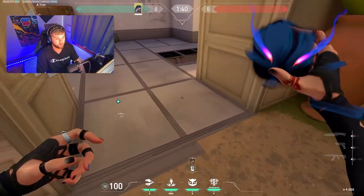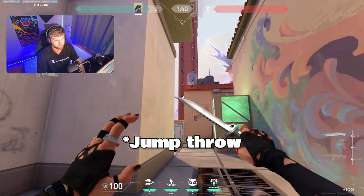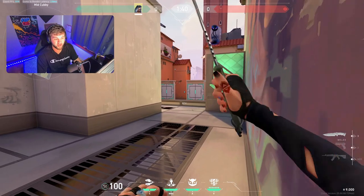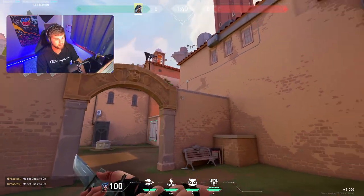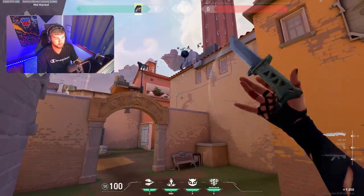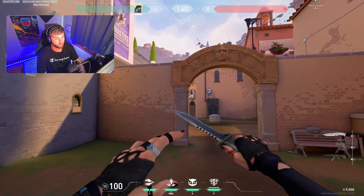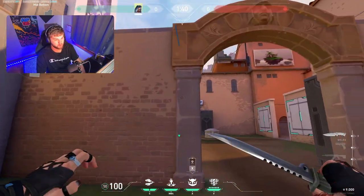If they start to shoot that one, you can throw another one over there. There are so many different haunts you can throw — it's about being creative and understanding that tops of buildings are the places to go with her utility. On cat, you can throw your haunt on top of this building and it'll scan all of tiles. Over at bottom mid, you can do the same haunt for courtyard to clear tiles. You can also throw one right here which will clear out top mid.